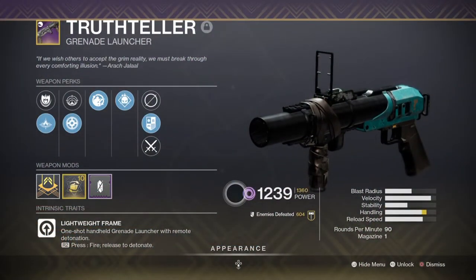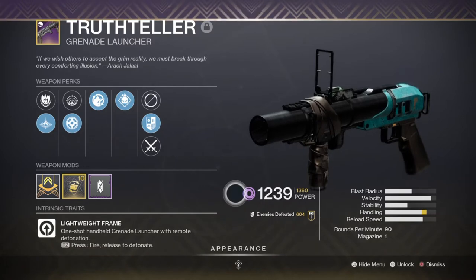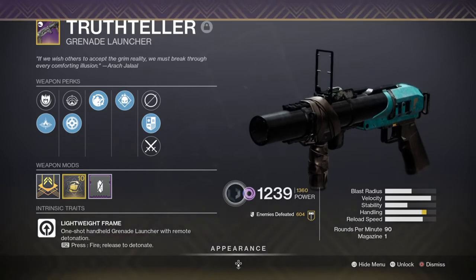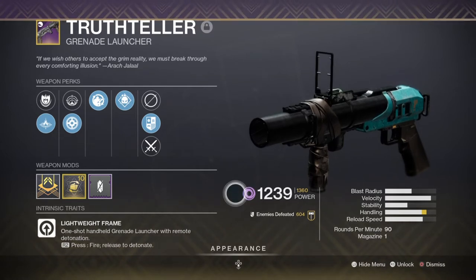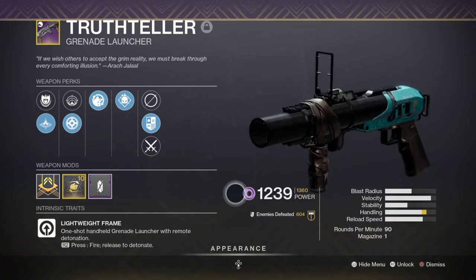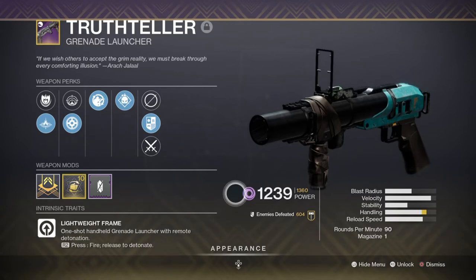For secondary I'm using the Truth Teller with Field Prep and Demolitionist. Grenade launchers have been very quiet since the reign of Mountaintop, and the sudden removal of Mountaintop has caused a kind of shock to those who don't know how to time their shots. In this build you'll need to learn how to nail most of your shots — detonate to weaken players, then finish with your hand cannon or grenades. Grenade launchers and 120 hand cannons are a match made in heaven.